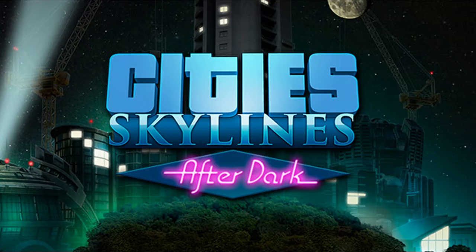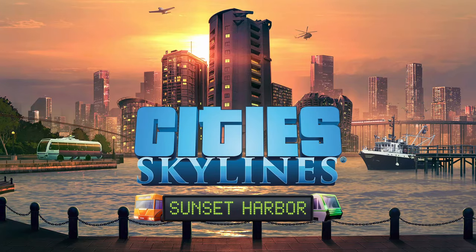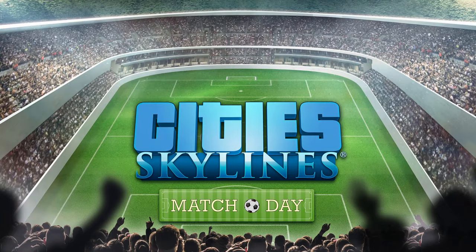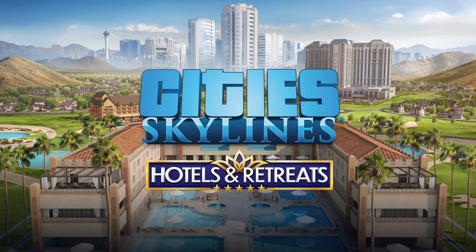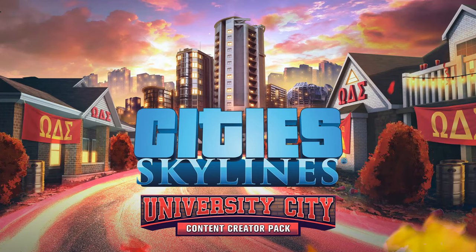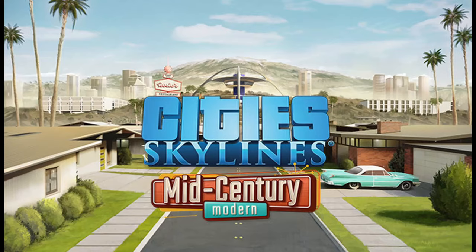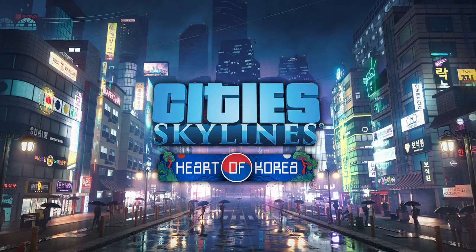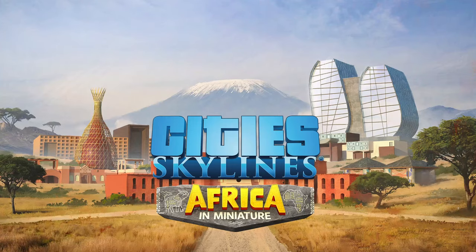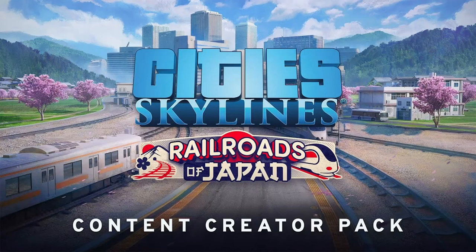CS1 has 11 expansion packs: After Dark, Snowfall, Natural Disasters, Mass Transit, Green Cities, Park Life, Industries, Campus, Sunset Harbor, Airports, and Plazas and Promenades. We also got four flavor packs: Match Day, Concerts, Financial District, and Hotels and Retreats. Then we got 21 cosmetic packs including Art Deco, Stadiums, High-Tech Buildings, Pearls from the East, European Suburbia, University City, Modern City Center, Modern Japan, Bridges and Piers, Train Stations, Vehicles of the World, Mid-Century Modern, Seaside Resorts, Heart of Korea, Skyscrapers, Africa in Miniature, Shopping Malls, Sports Venues, Brooklyn and Queens, Industrial Evolution, and Railroads of Japan.